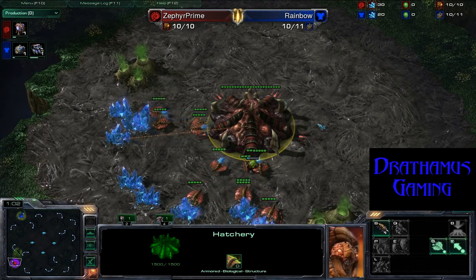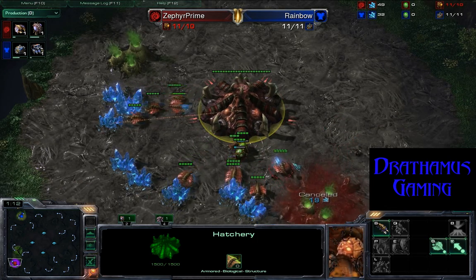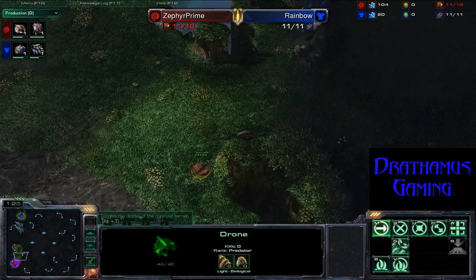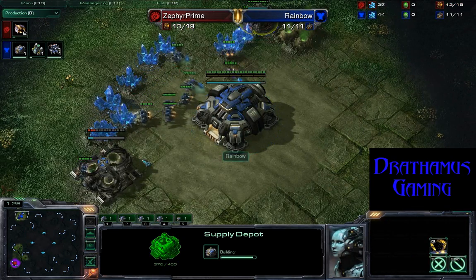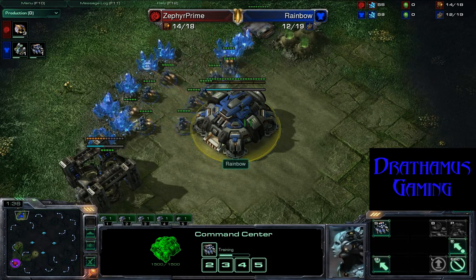See if he can do some crazy seven base play and crush Rainbow again. We got extractor play again, getting that one extra supply — every little bit helps when you're in professional gaming. Still doing supply depot in the back, going for a fast refinery before barracks.